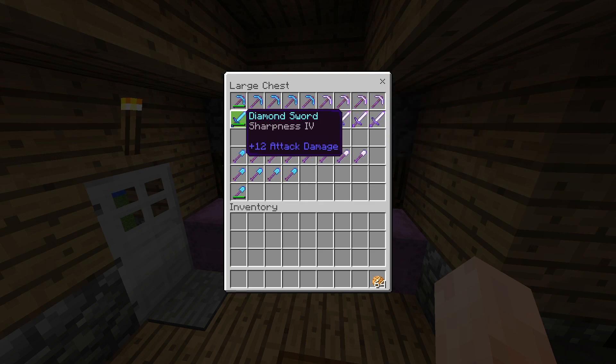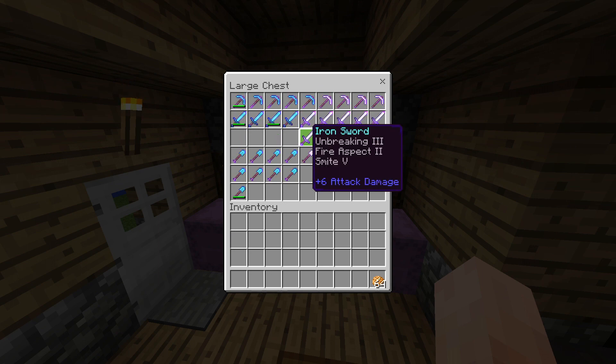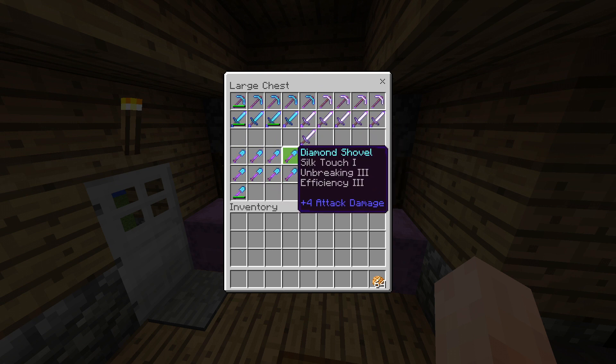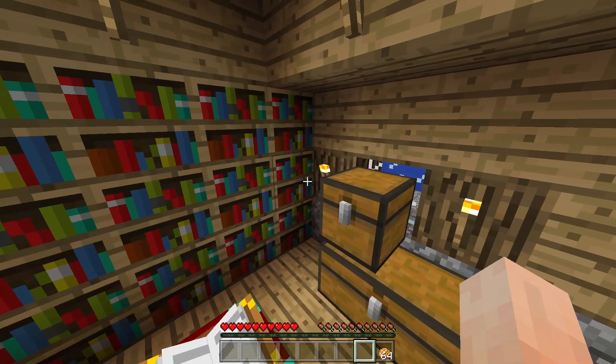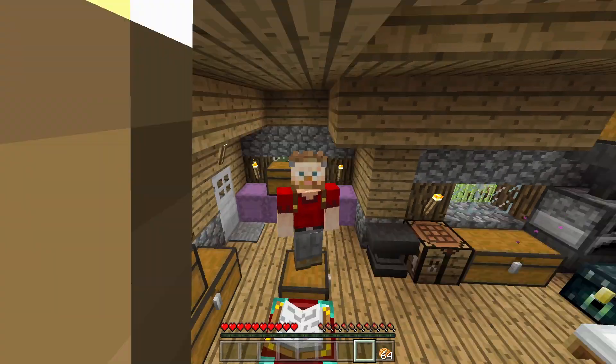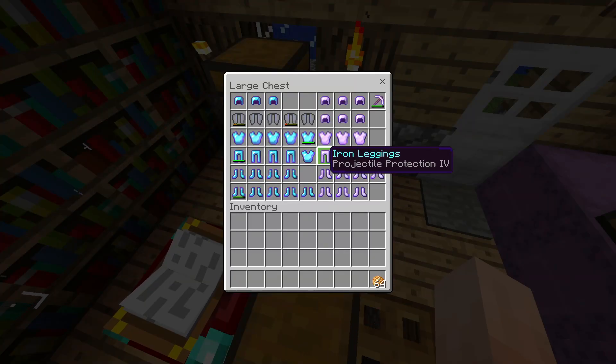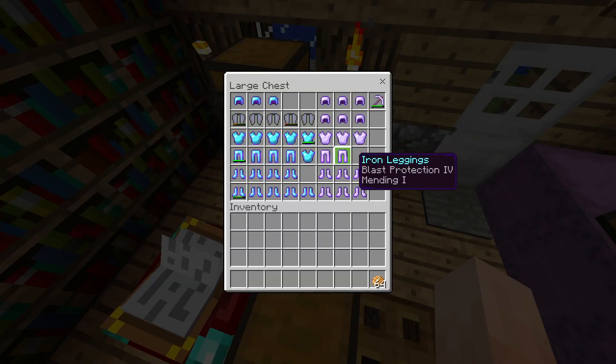Sword-wise we've got sharpness 4 — that's one which I switched to. Sharpness 4, fire aspect, unbreaking 3, smite. Now, smite and sharpness don't mix, do they? That could be really, really nice. Loads and loads of shovels. Basically we're back to where we were — we're doing good. We've got all the things we need, and spares as well. How many elytra did I get? I got many elytra.